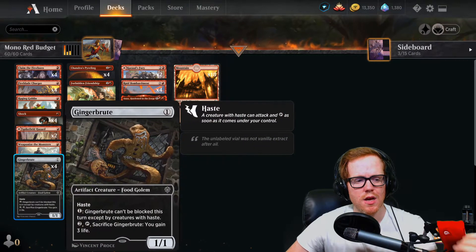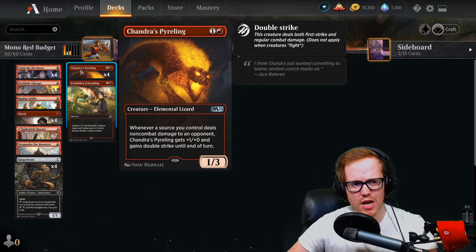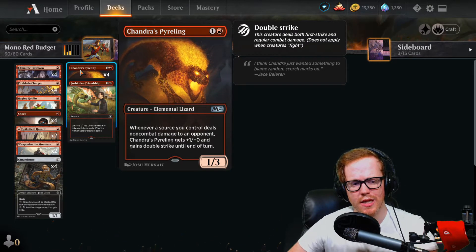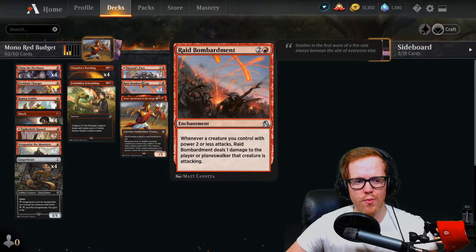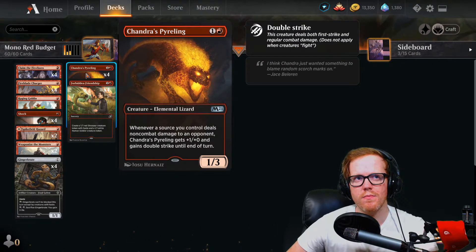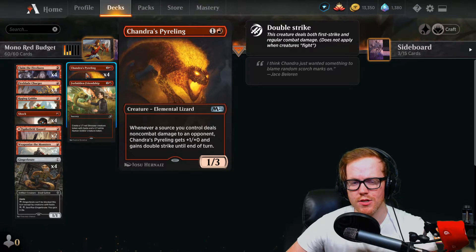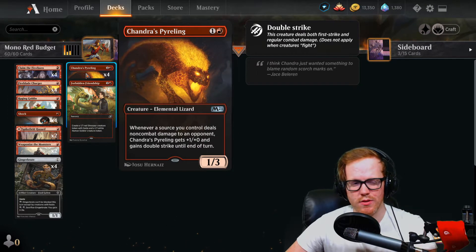Gingerbrute is another one-mana one-one haste that can be made unblockable and can gain life if needed. Chandra's Pyrohelix actually takes advantage of Raid Bombardment's effect — whenever a source we control deals non-combat damage to an opponent it gets plus-one-plus-zero and gains double strike until end of turn. It's essentially a built-in Embercleave, and with Raid Bombardment we have an instant way to trigger this every single time we attack. The only downfall compared to Embercleave is it doesn't have trample.